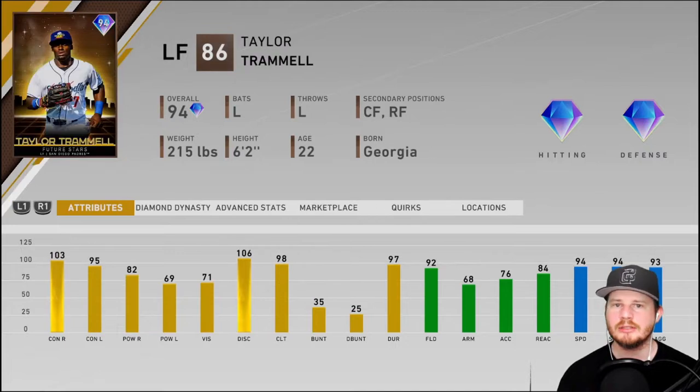Also debuting today is Future Stars Taylor Trammell — this is the Team Affinity Section 2 for the San Diego Padres. This card is also going to be a great hitter with 103 and 95 contacts, 82 and 69 power, vision a little low at 71 but not too bad. Great fielding at 92, arm not the best so that's why he's in left field with 68 accuracy. He's a great leadoff hitter or can play the second hole with speed 94 and stealing 94. We're going to debut both the past and future of the Padres today.